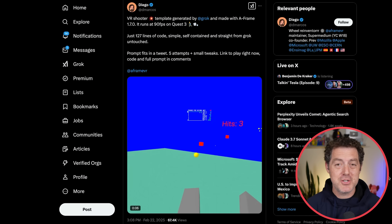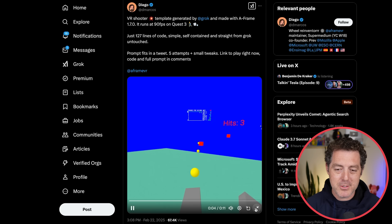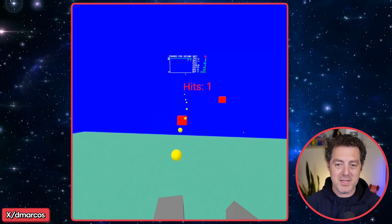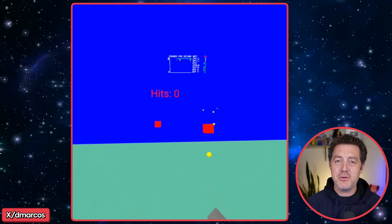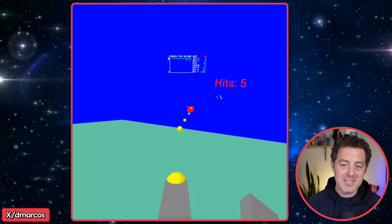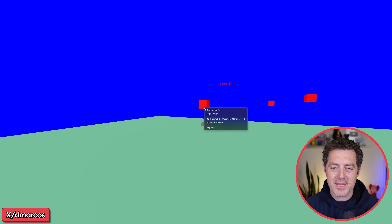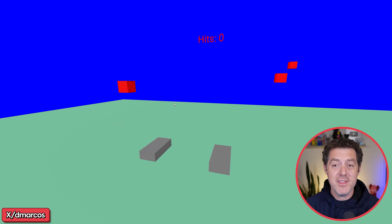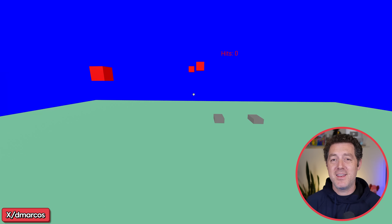Last, we have a VR shooter — so don't just think about web games or iOS apps, you can also build stuff for VR. You have these red blocks coming towards you; the gray things below represent your arms and you shoot little yellow balls at the red blocks to get points — all done in one go, very quick. You can continue iterating to build out a full, polished game, but this is a great start. I don't have a Quest, but I'll show it in the browser. I can move around, I can't shoot without VR. It's 3D, looks really cool — even the text is 3D. I just think that's so awesome.